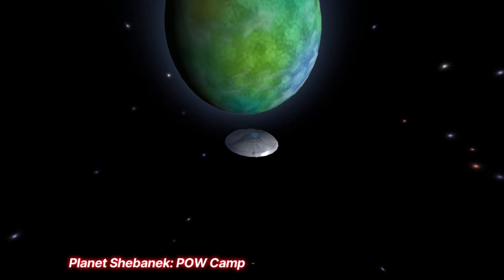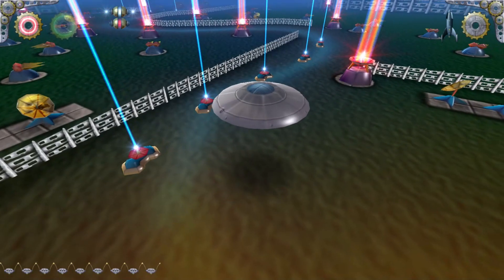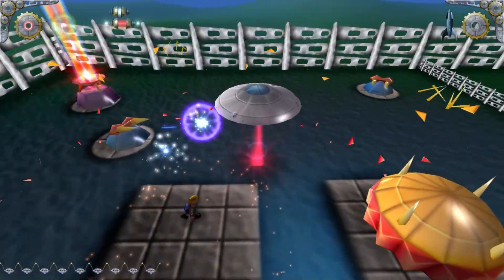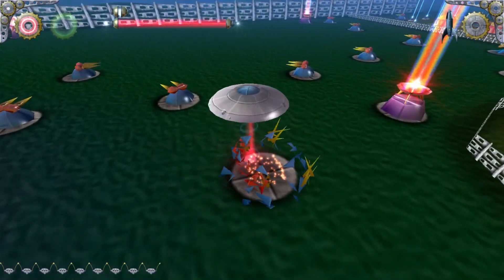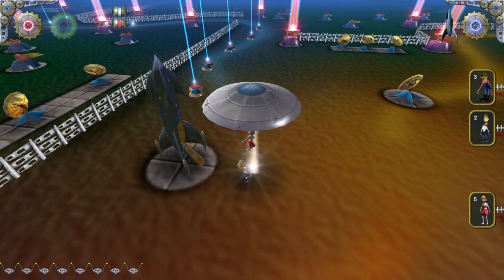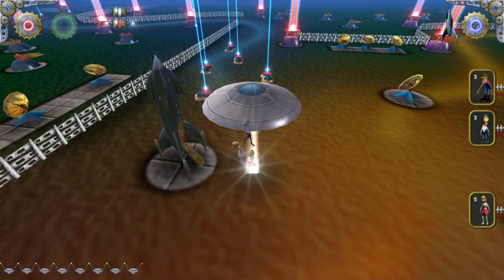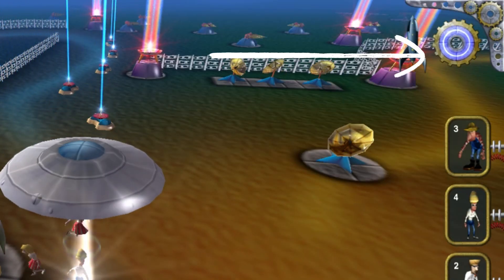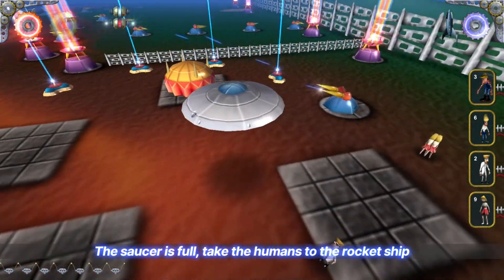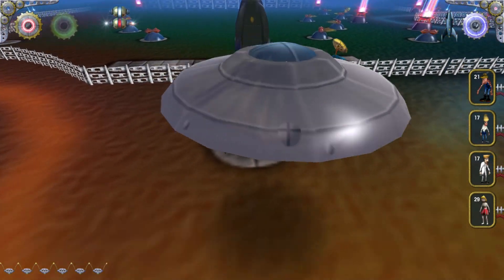Level 9. Using the alien's own ship, I head to Planet Shebanek to save humans from the POW camp there. This level is unique because I stay in the flying saucer the whole time. Instead of my normal weapons, I can switch between the red beam and the white beam. The red beam is used to destroy buildings and turrets, while the white beam is useful for abducting humans. The goal of this level is to save as many humans as possible and bring them back to the rocket ship in the starting area. Each human I save helps fill the rocket ship with fuel. I can carry up to 10 humans at a time, so it requires several trips. Once the rocket is full, I take a few more minutes to save all the rest of the humans before entering the rocket myself and heading to the final mission.